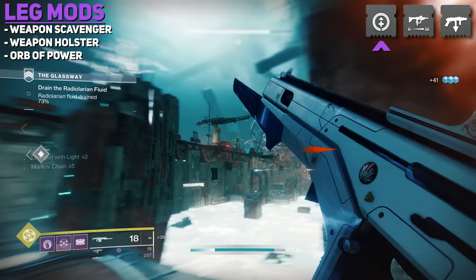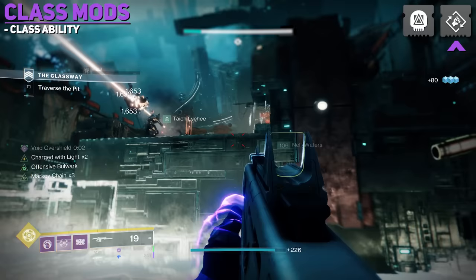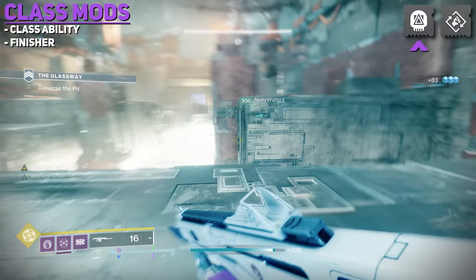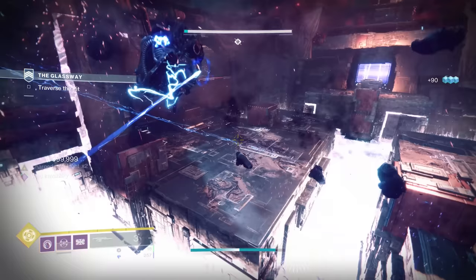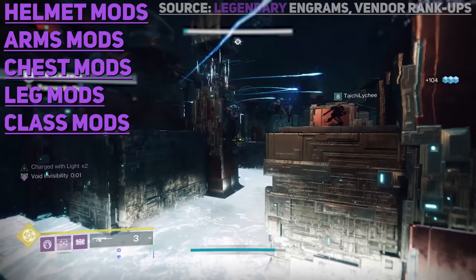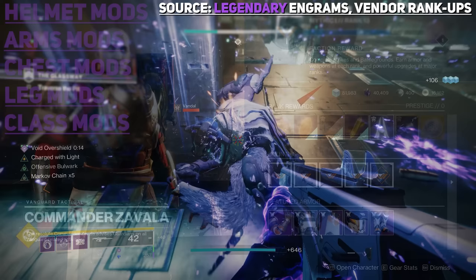Class Mods include Class Ability Mods, which help you get your class ability back faster by doing certain things or using other abilities, and Finisher Mods on your class item, which give benefits when using your Finisher on enemies — though each use consumes an amount of super energy that varies by mod. All head, arm, chest, leg, and class mods can be found by opening Legendary Engrams or vendor rank-ups including Vanguard, Crucible, Gambit, and the Gunsmith. The only exception is Special Finisher, which can only be obtained from Ada-1 in the Tower.